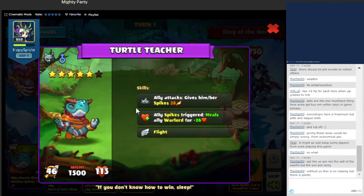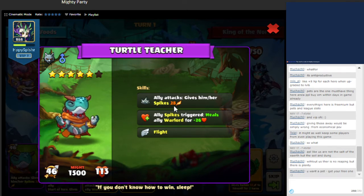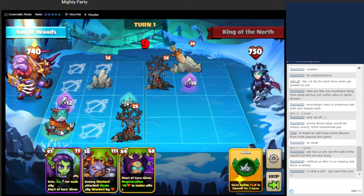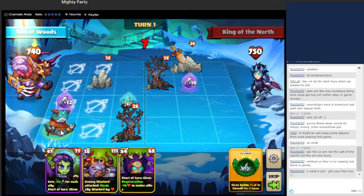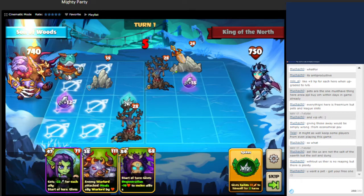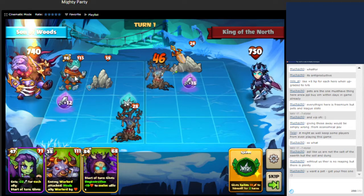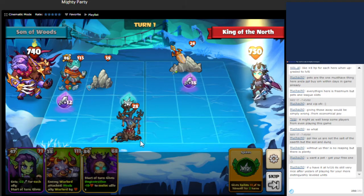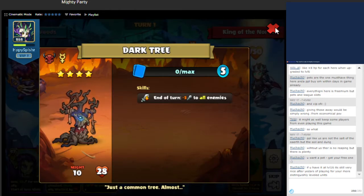We'll start with this unit over here. This unit is pretty good — it has flight, also has decent health, also gives spikes to our units whenever they attack, and then whenever spikes happens on our side of the field, it will heal our warlord. We can get rid of one of their buildings, and then draw attention away from our unit here so that we can still get minus attack to their units.